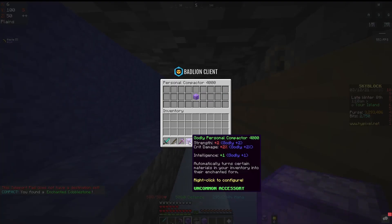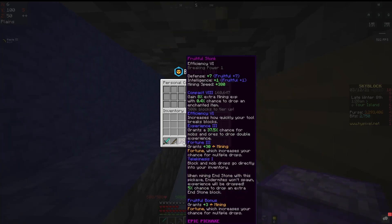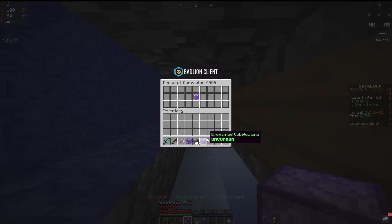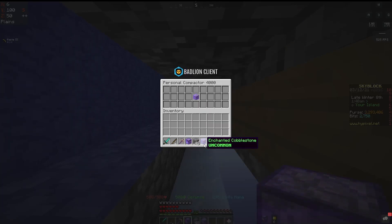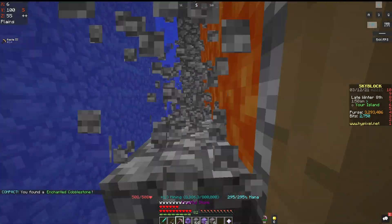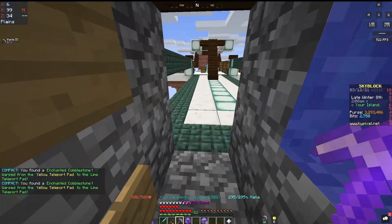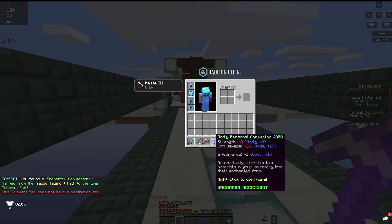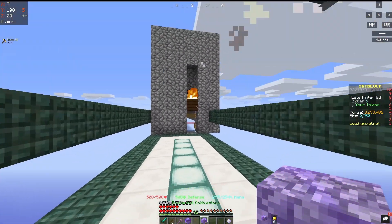I also have a Super Compactor — specifically the Godly Personal Compactor 4000 — with enchanted cobblestone set up, so whenever I get enough cobblestone to craft one enchanted cobblestone it automatically crafts it for me. The Compact enchantment means the more you level it up, the higher chance you get of getting an extra item. I mined 48 blocks and already got an extra one — 32 enchanted cobblestone equals one crafted, and I got four from just two stacks from the Compact enchant.